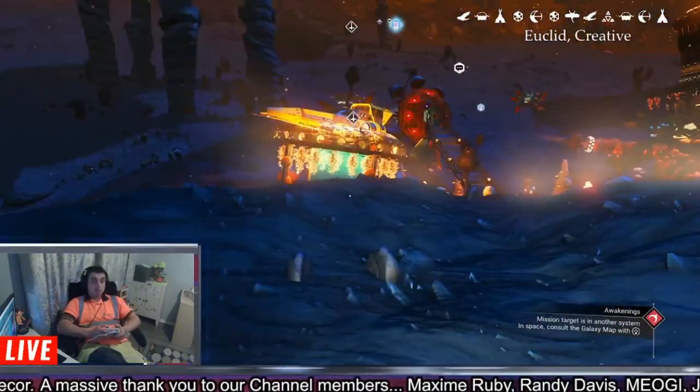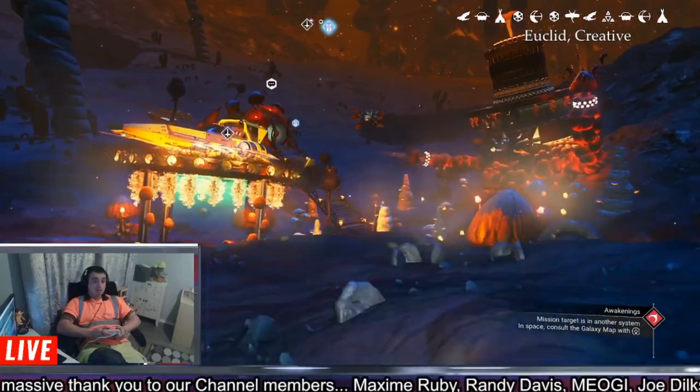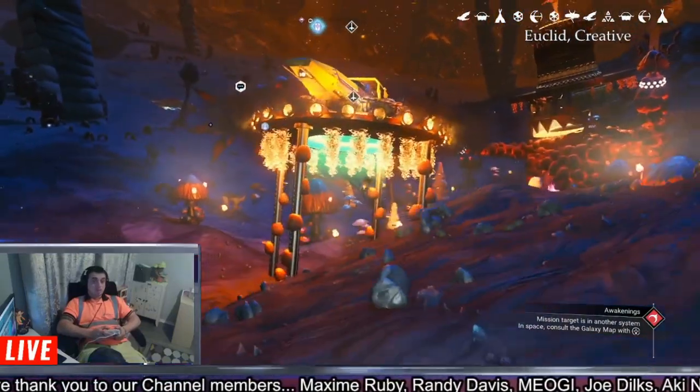If you want to come visit this base and all these amazing bases in the system, portal codes are in the top corner with details so you can always come and visit them yourself.